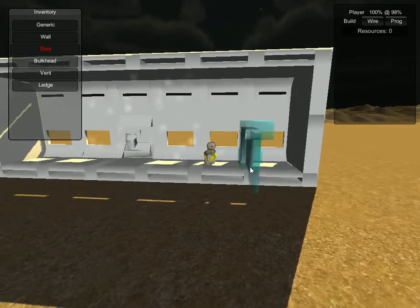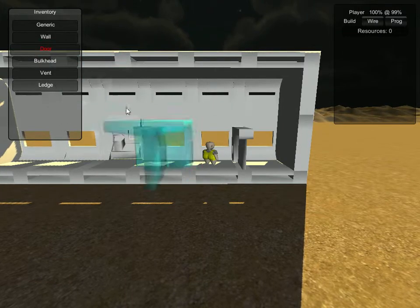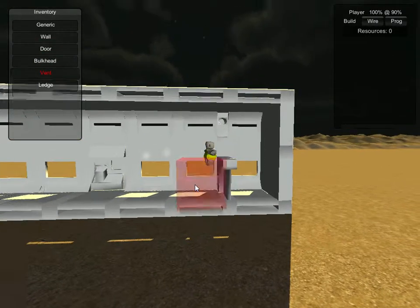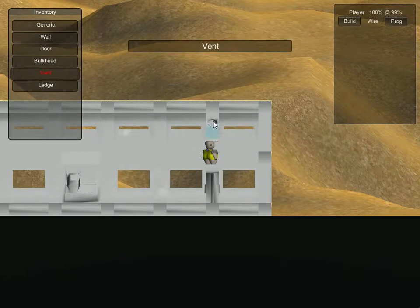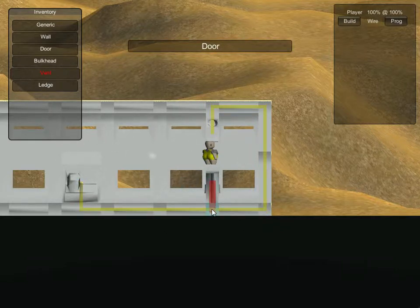Doors don't require power to operate, but there are some devices that do. For example, these vents don't put out any air unless they are active. So in order to activate them, let's go into wiring mode and click it. The only place we have that can provide us with power is our starting tile — we don't have any generators built. Let's go ahead and hook up the door too.